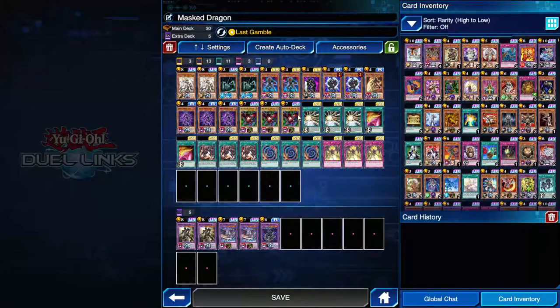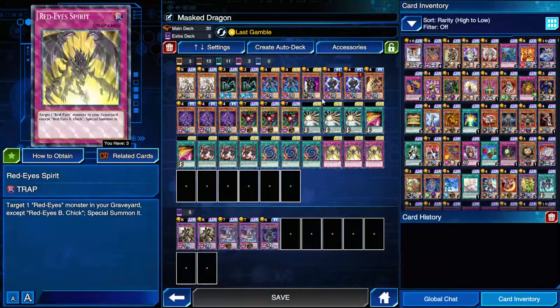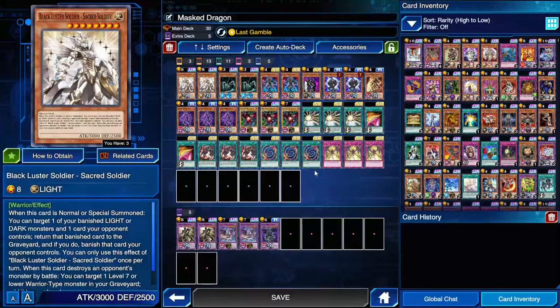It's mass heroes with a 10-card red eyes engine and some other stuff thrown in. So the Gear Freed is here - if I was playing this optimally, the Gear Freed wouldn't be in here. I don't know, I like to be a list, but I'll get to that in a second.